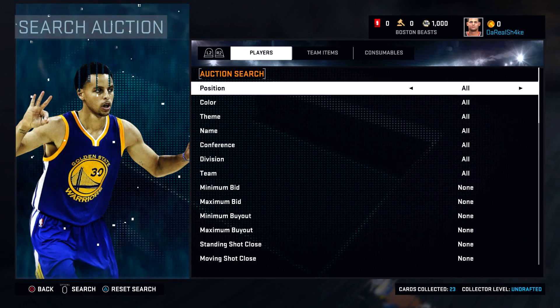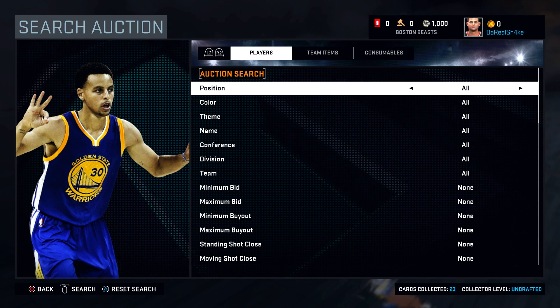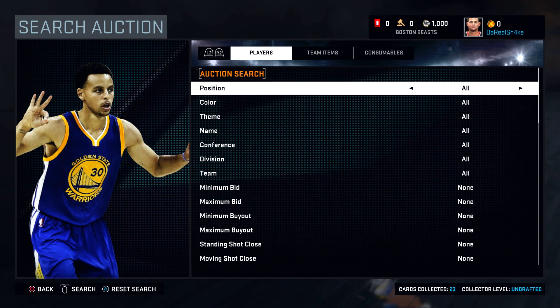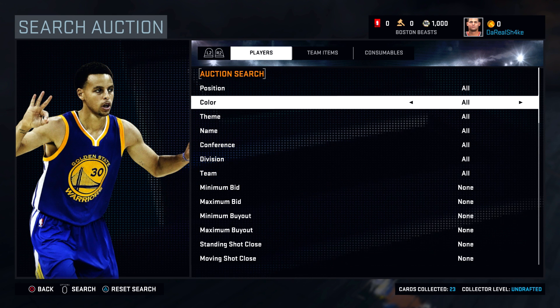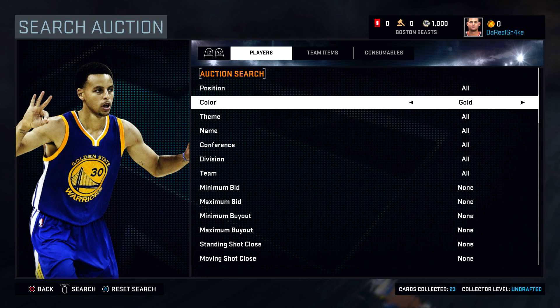We come over to the auction block now. There are a few changes this year — one huge change is the tax is 10% and no longer 15%, which is a big percentage difference. That's literally thousands of MT that everyone now gets to keep. Let's take a look at some of the card tiers on the auction block — bronze, silver, and gold typical stuff.